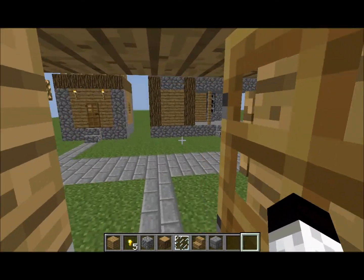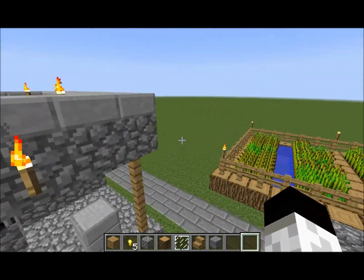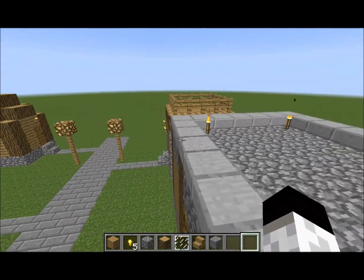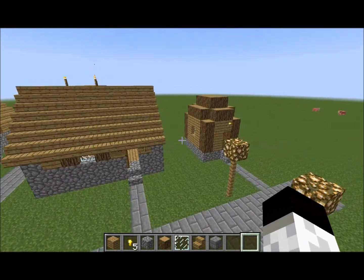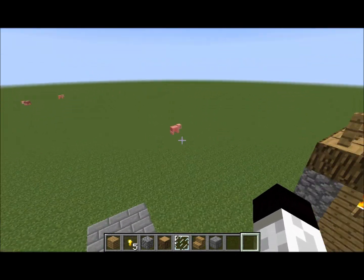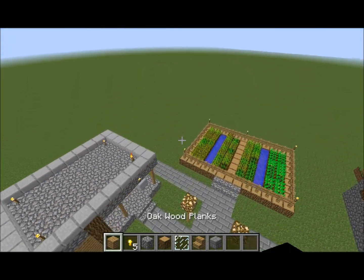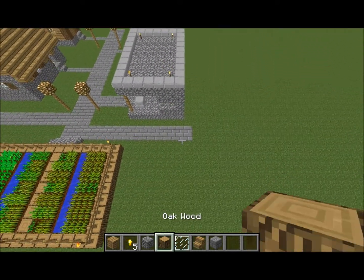How this works is that each day — so tomorrow — the blacksmith or the bakery or both of them would give me money so that I can build more and more buildings, obviously. So that I can build more buildings and you guys get to see how I build stuff.